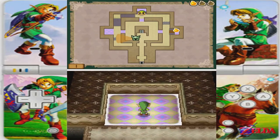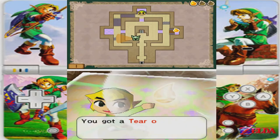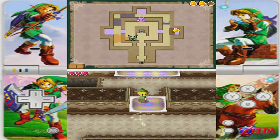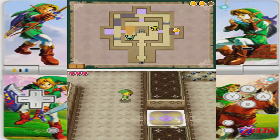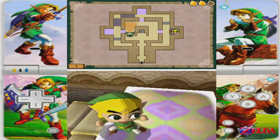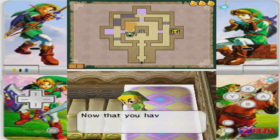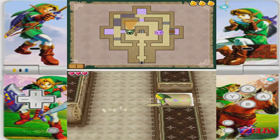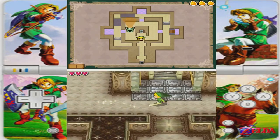First of all, you have to collect this tier of lights in order to power up your sword so you can hit it. Now you can try attacking him. Let's attack him from the back.